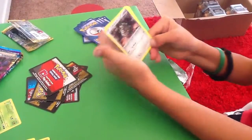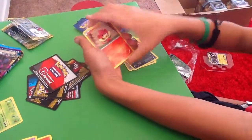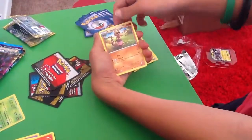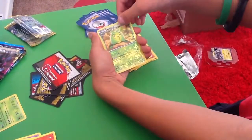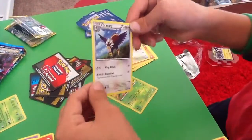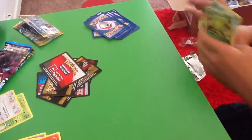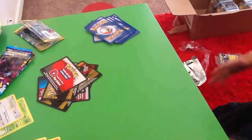Okay, so we got Ferroseed, a Vullaby, a Pansear, a Maractus, a Dwebble, a Boldore, a Krokorok, a Tranquill, a Swadloon, and a Braviary holo. That's a nice holo — I only have one of those. That's two holos from Emerging Powers!